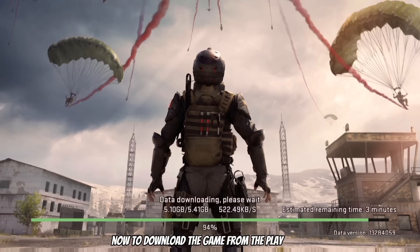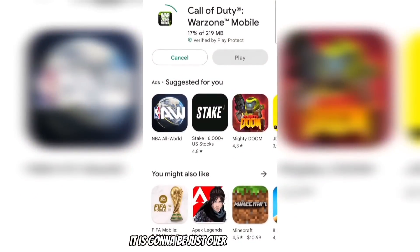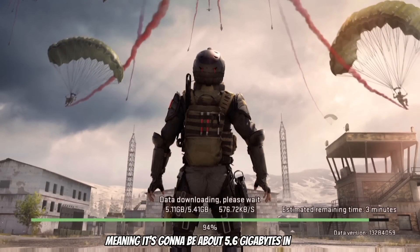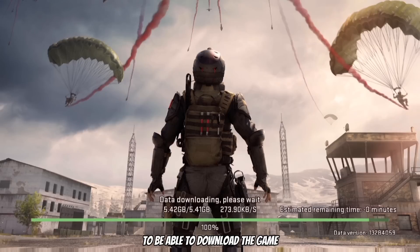To download the game from the Play Store it is going to be just over 200 megabytes, and then once you are in the game it is going to be another 5.4 gigabytes, meaning it is going to be about 5.6 gigabytes in total to download the game today.